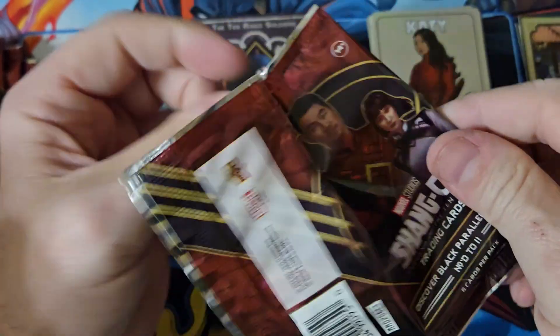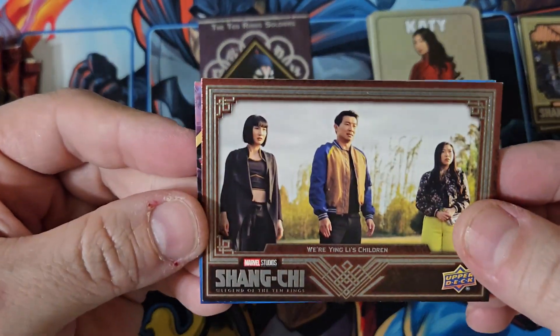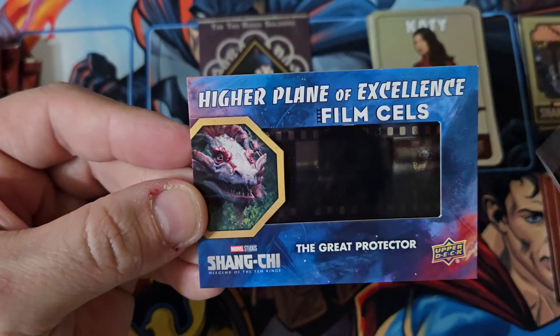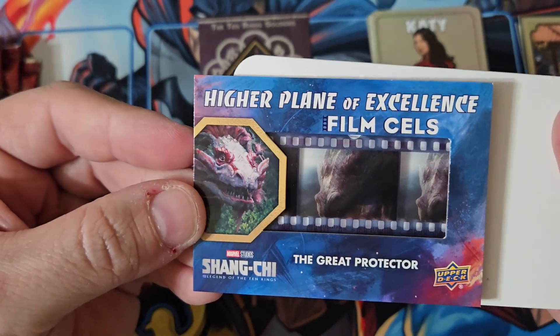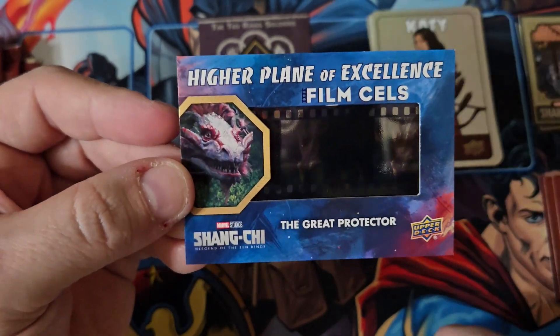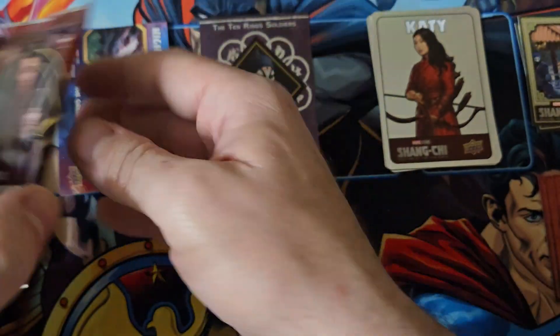Okay, here's our film cell. So it's going to have a card in front of it, and then it's going to have the film cell behind it. There's the film cell. These are not numbered from what I can tell — I haven't seen a numbered one yet anyway.